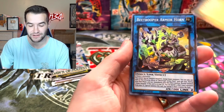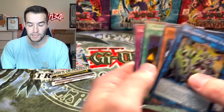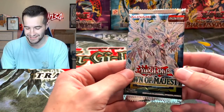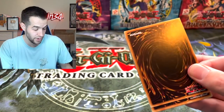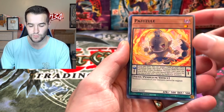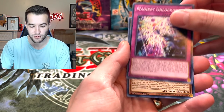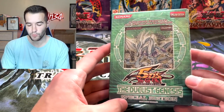We've got another Chronomaly, the Dimer B Trooper Armor Horn - that's a super rare - and some link monsters. I can guarantee you there will be links in these packs and there will not be links in the Duelist Genesis packs. We've got this guy who reminds me of a Pokémon character - Despian Tragedy maybe. Anyway, at this point I've lost all of you, I'm sorry. It's time for what we've all been waiting for.